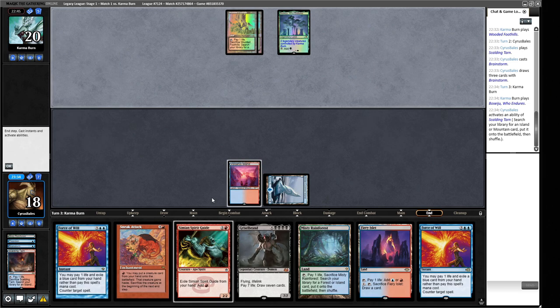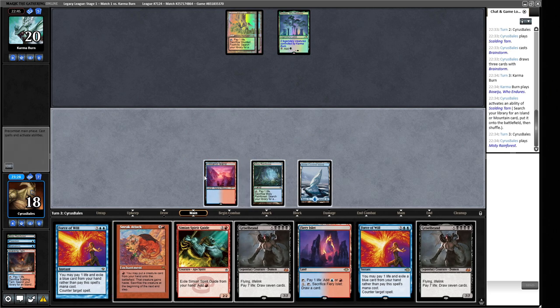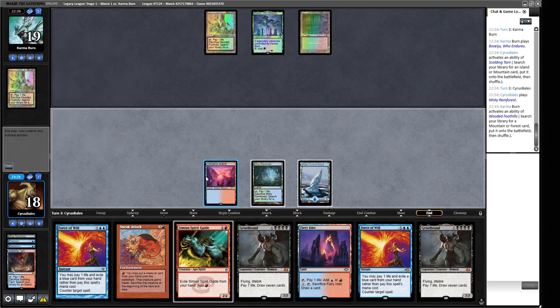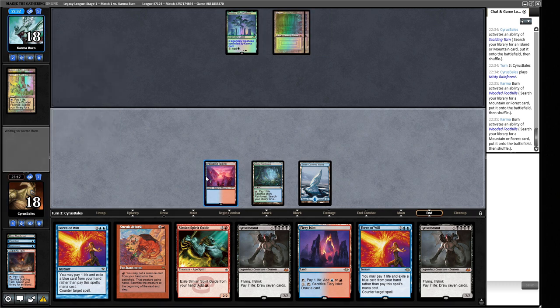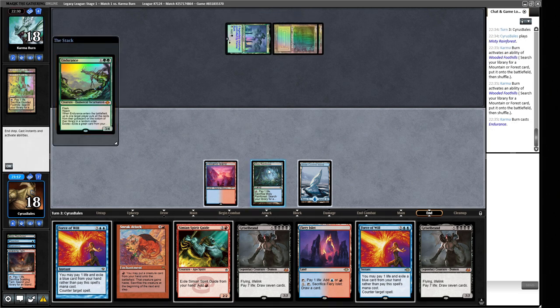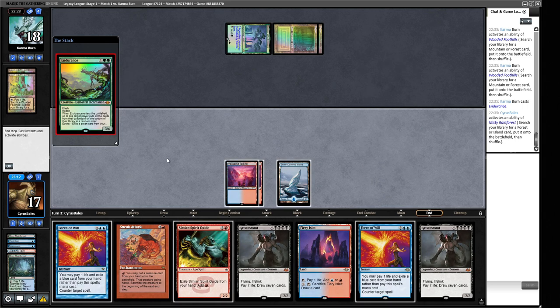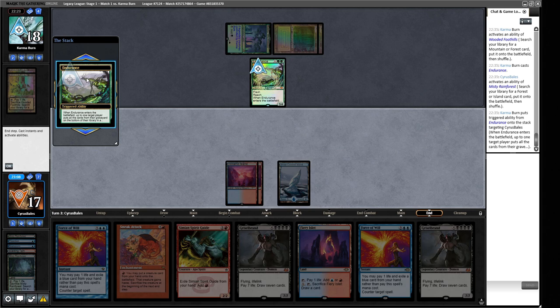We see a Bayou, which means we should play around Opposition Agent — but they'd likely have deployed it already. We get a Volcanic Island so we have two red for future Sneak Attack activations. Our opponent targets us with something at end of turn; those cards go on the bottom. I had embarrassingly thought it shuffled rather than bottomed for quite some time, which is very different.